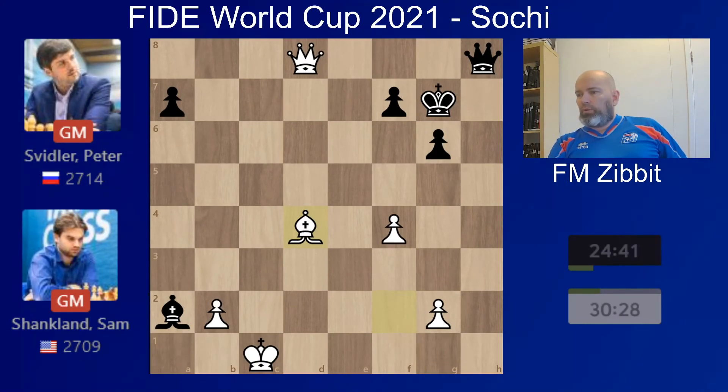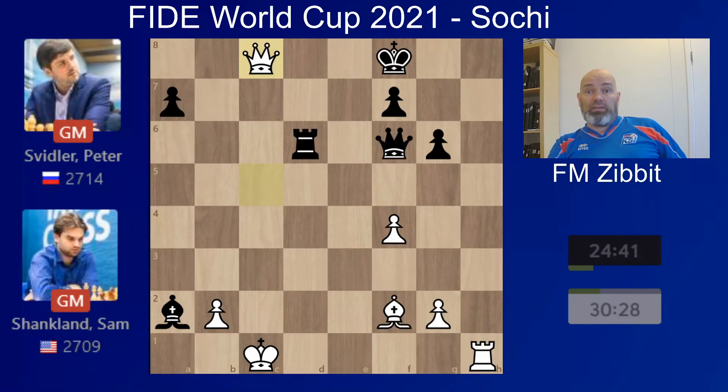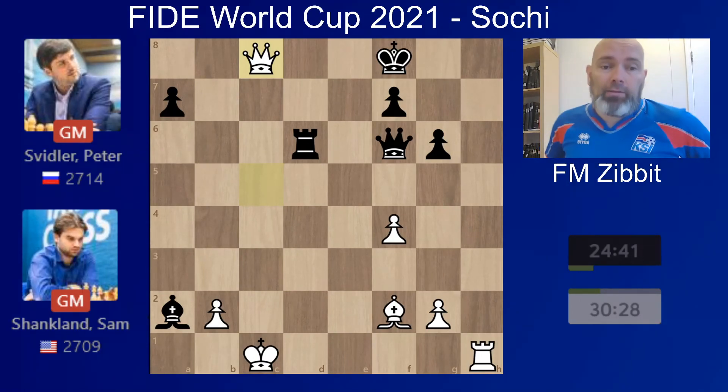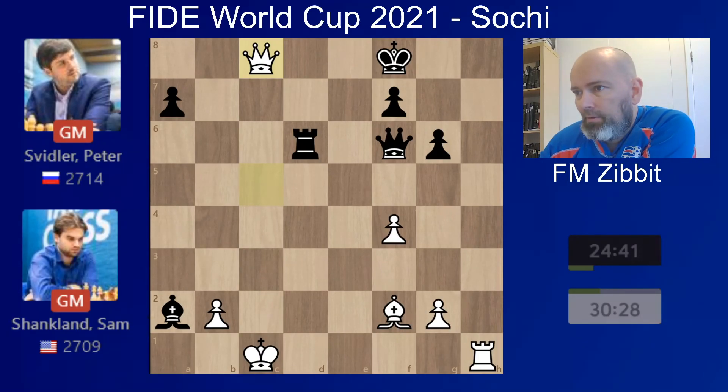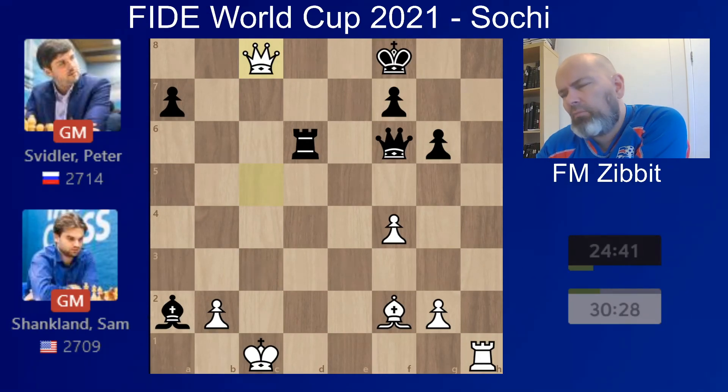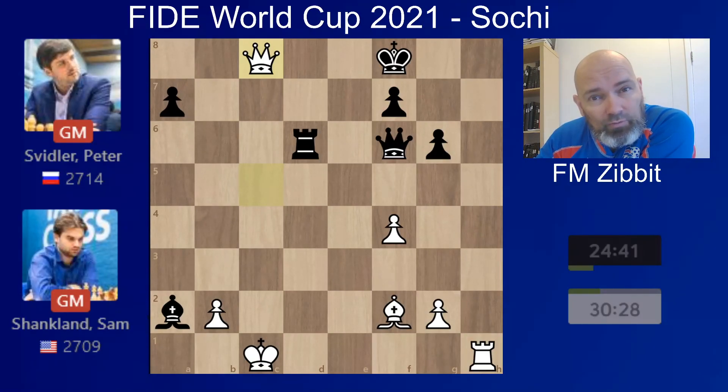After queen to c8 check, Svidler resigned and Shankland advances. He will get a very tough matchup in the next round — he will play either MVL or Karjakin, but Sergey and Maxime will need to get out in the tiebreak. I think this was a nice game by Shankland: the early h4 push, modern play, and I really like the geometry. I also like the Samisch — I've been trying to play it a little bit, so some ideas there for people who like to play the Samisch against the King's Indian. Hope to see you soon, thanks for watching, bye bye.